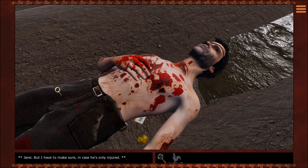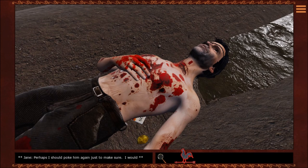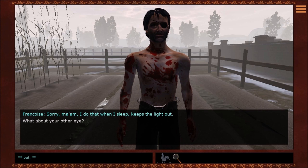Perhaps I could just poke him with something. That's disgusting, Jane. I don't see any sticks, but perhaps I could use this handy weathervane. That's even more disgusting! Just pick up the gold in that pamphlet — okay, use the weathervane. Hi, you alive? No, I think he is dead. Perhaps I should poke him again just to make sure. I didn't do it, I swear. What? Where am I? Sorry, ma'am — I do that when I sleep. Keep the light out.